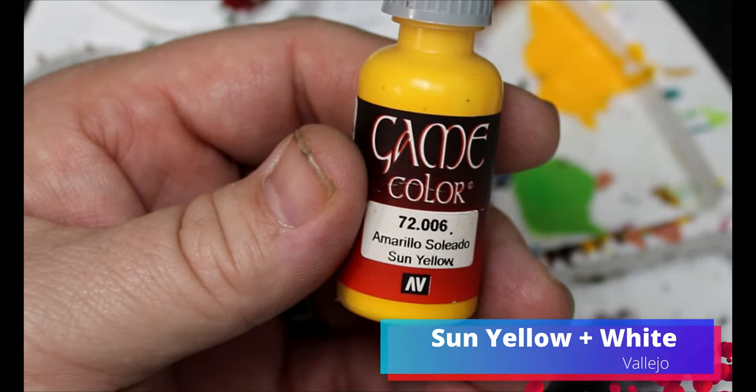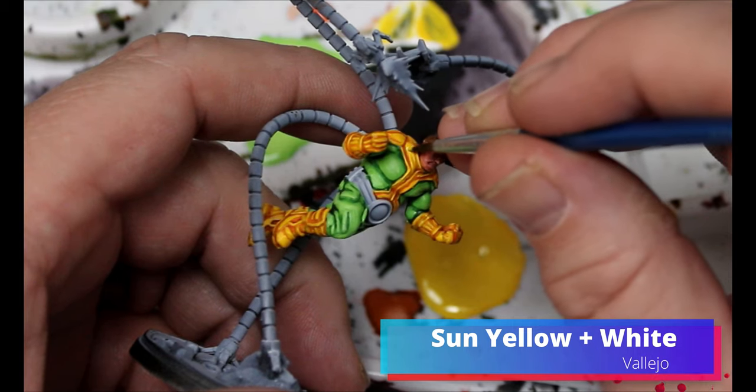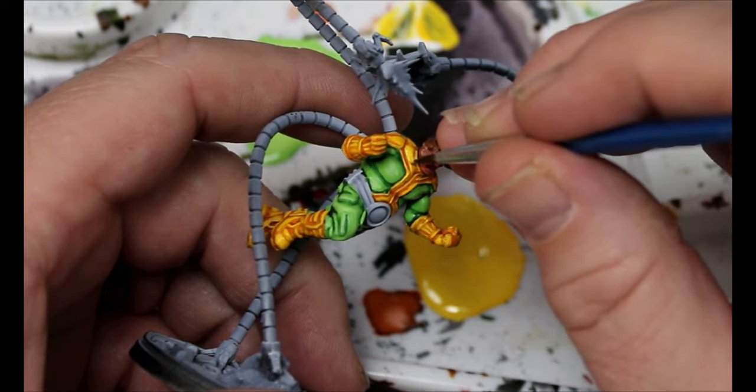We're gonna do the same thing — we're gonna take that sun yellow and add a little bit of white to it. We're just gonna start layering it up the same way we just did with the green, adding a little bit of white to it to gradually build up that color.